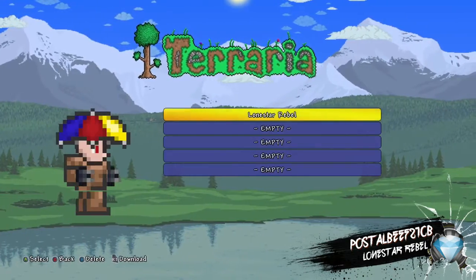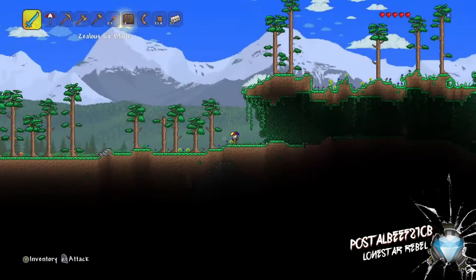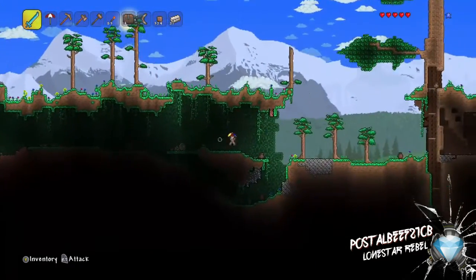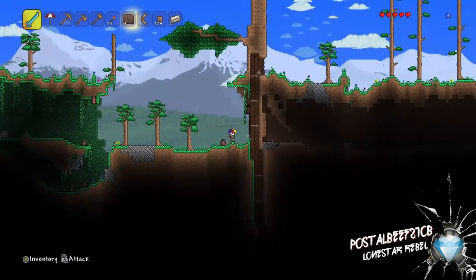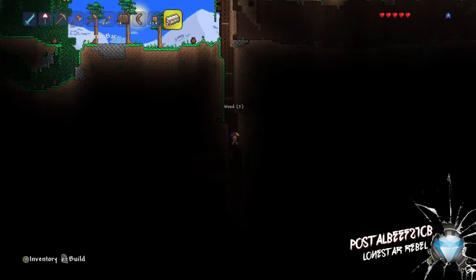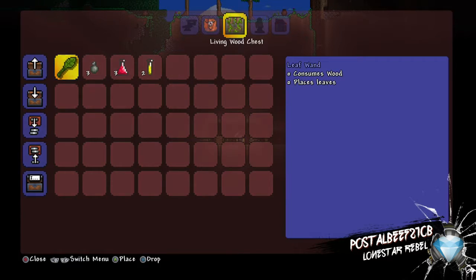What's up guys, NonesomeRubble here with another episode of Terraria. I finally found the world — I've been going to a bunch of generated seeds, looting all the spawn chests. I really wanted one of these floating things, and I got a living tree beside a small floating island. I was hoping the chest had a living wood wand, not a leaf wand — and of course it's a leaf wand.